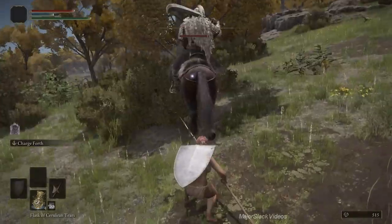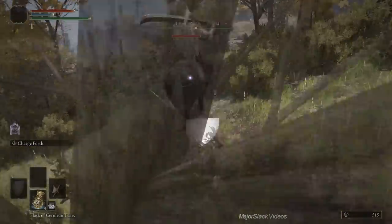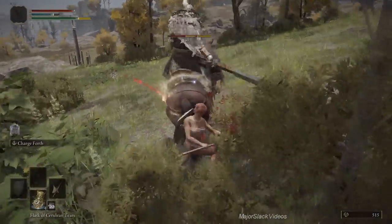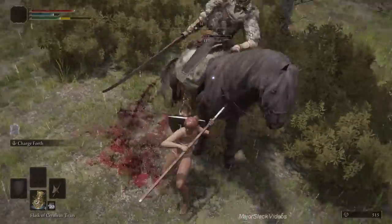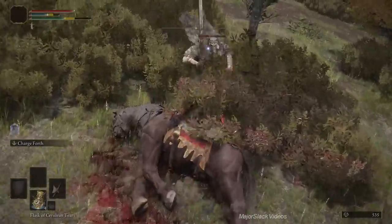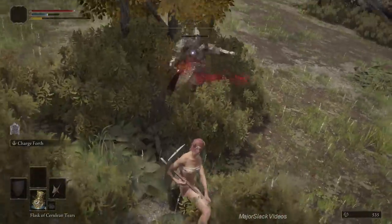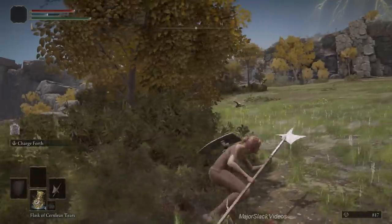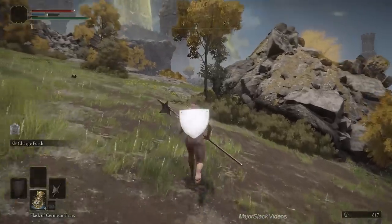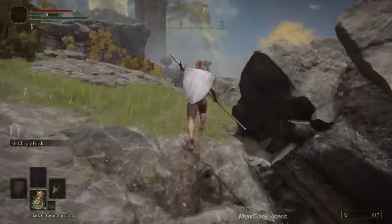For Plan B to take down this patrolling Mounted Cadence Selsore: get up behind him, target the horse, get up on his right side, charge attack, strong, strong — knocks him off his horse. Lock on, charge forth. Sometimes you'll break his stance and can do a critical hit. That time he survived — I was surprised — so I had to do a jump strong to finish him off.